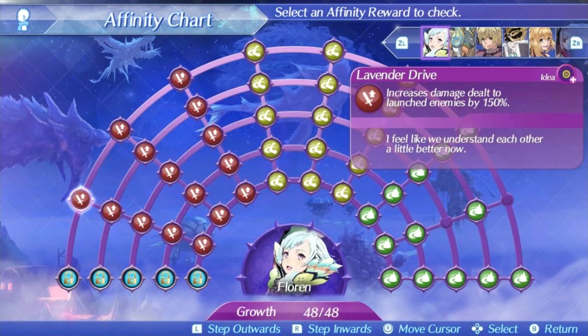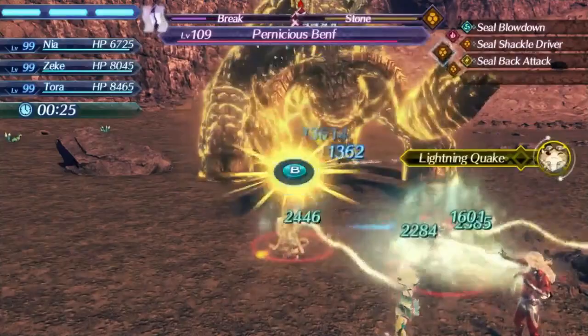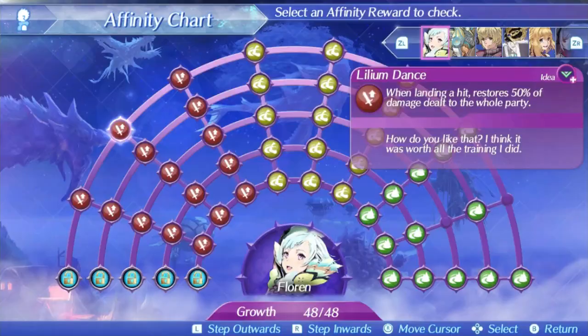Florin's level 2 special is Lilium Dance. This special is better than his level 1 pretty easily, being ether-based, having a decent area of effect radius, and having an alright damage ratio of 400 at level 1, 560 at level 5, and 609 at max affinity. The bonus effect this time around is healing 50% of the damage dealt to the whole party, which even by Florin's standards is a free full heal most of the time, especially with a boost to healing. This is just another way Florin can heal and keep the party healthy, so I guess that's a good thing.